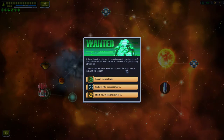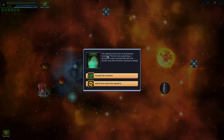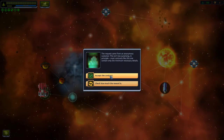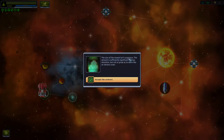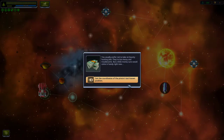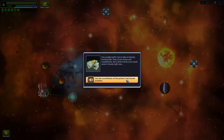Commander, we've received a contract to destroy a pirate ship — will we accept? We find out the customer is anonymous, which isn't too surprising. The reward isn't substantial — suspicious. The amount is sufficient to draw attention but not so great as to be an obvious scam. You usually prefer not to take bounty hunting jobs, but a little money would come in handy — get the coordinates of the pirate's last known position.